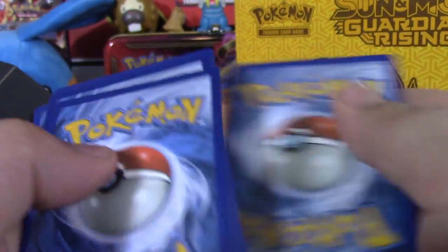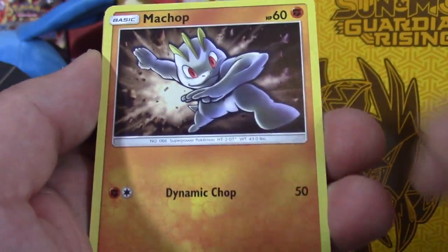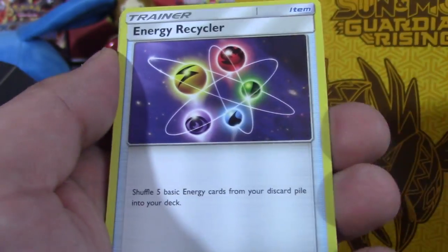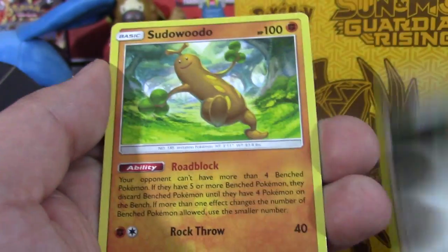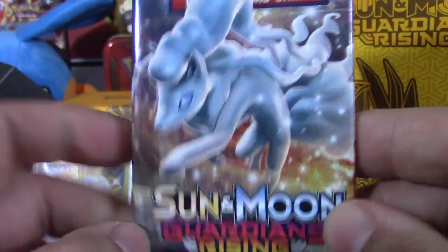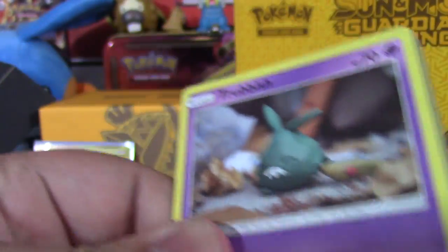Oh my gosh guys, that first pack - I honestly am already very happy with this ETB. I usually don't have that good of pulls with ETBs except for Ancient Origins, but other than that I haven't had much good luck, especially the Sun and Moon ones - I had terrible luck with those. First pack holy crap, and a Lilligant non-holo rare. Nine Tails on the pack art, guys - let me know in the I-card what is your favorite pack art, there'll be a poll.